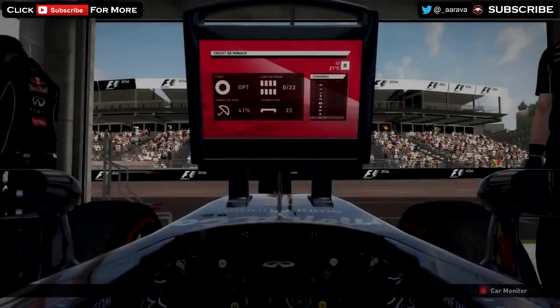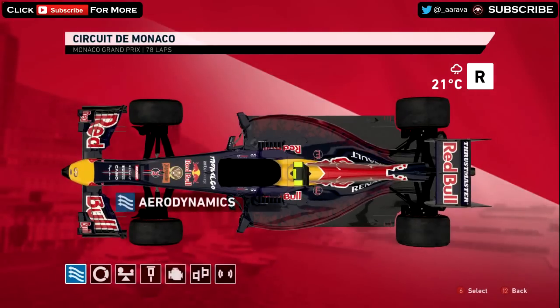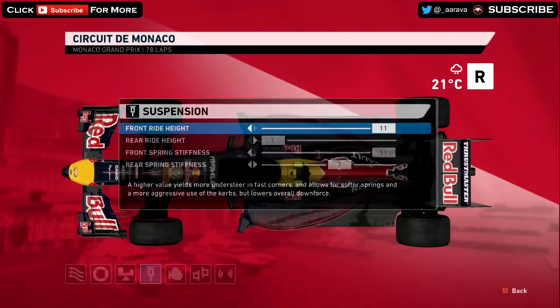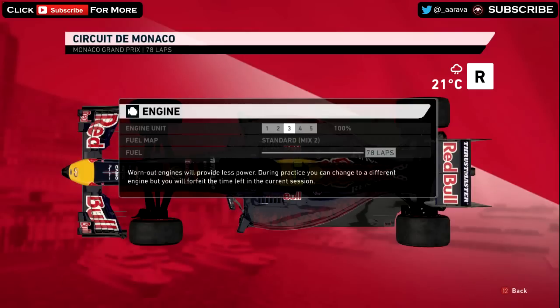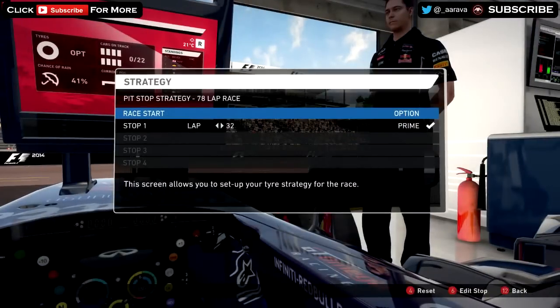A very tough track, but a very fun one when you nail the lap — indeed one of my favourites to drive. When you get in a rhythm, it really is a nice track. Looking at the setup now, we've also got a very different livery today for the Monaco Grand Prix — some new sponsors, some alcoholic sponsors being here at Monaco with all the parties, and also a very nice new side pod which you'll see in the race and in the highlight reel at the end.